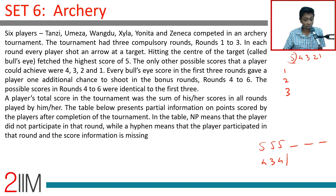A player's total score in the tournament was the sum of his or her scores in all rounds played. The table presents partial information on points scored by the players. In the table, NP means the player did not participate in that round, while a hyphen means the player participated but the score information is missing. We'll have to really look at the table before we build further.